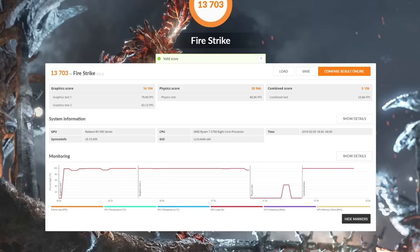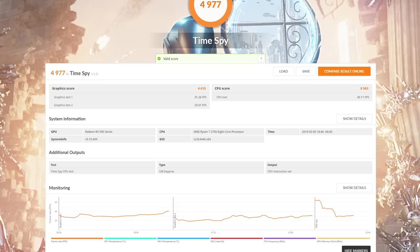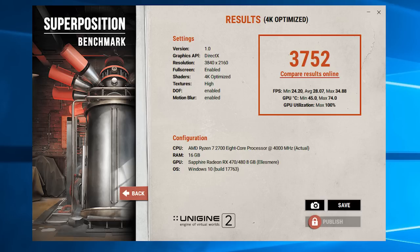Moving on to synthetic benchmarks: Firestrike had a score of 16,194 and passed 99% of frames on the stress test. We also ran Superposition and TimeSpy. TimeSpy is a 1440p test and we scored 4,977, while Superposition is a 4K-optimized test and we scored 3,752. You can compare those scores to other GPUs you're looking at.